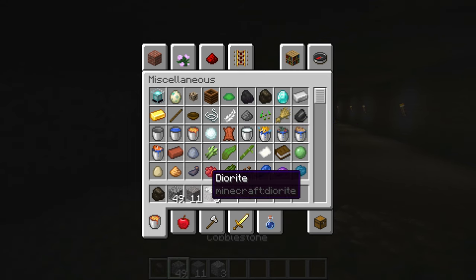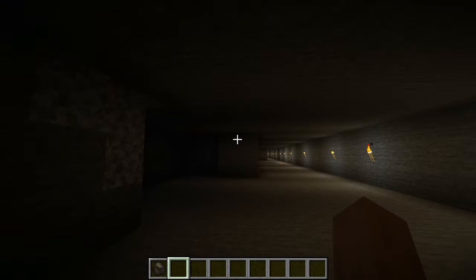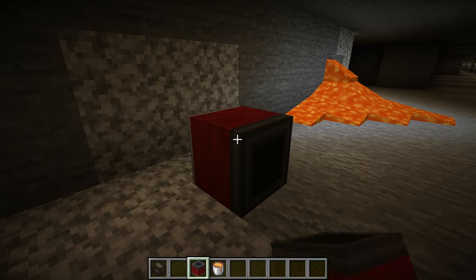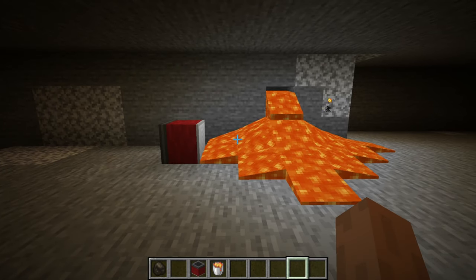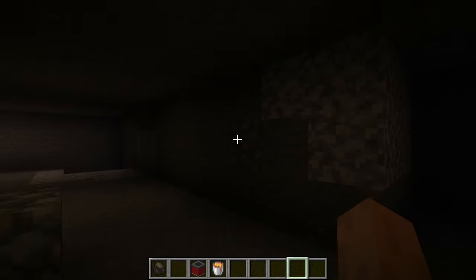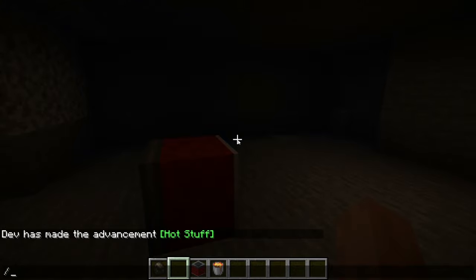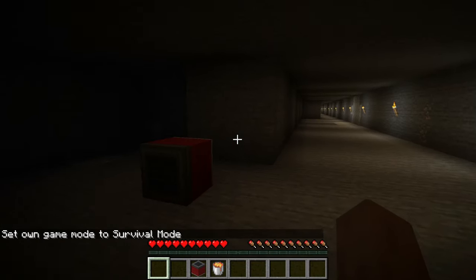If I were to dig all the way down to bedrock there's probably some lava, but let me demonstrate some lava exposure. We'll place the block down, face it that way, and turn it on — you'll notice it actually removes the lava as it goes, and places cobblestone where the lava sources and flowing lava are, basically filling in the area if needed. In survival mode, right-clicking it consumes the charcoal — that's basically all it does.